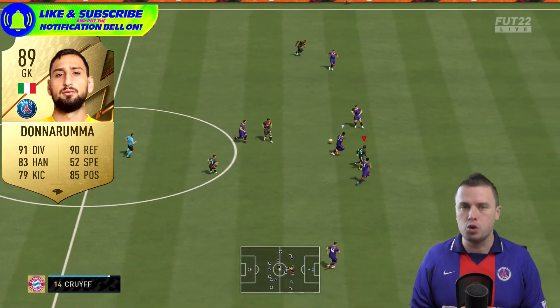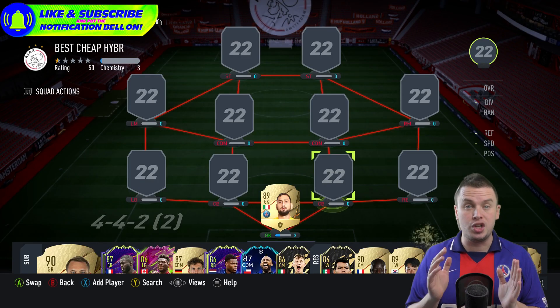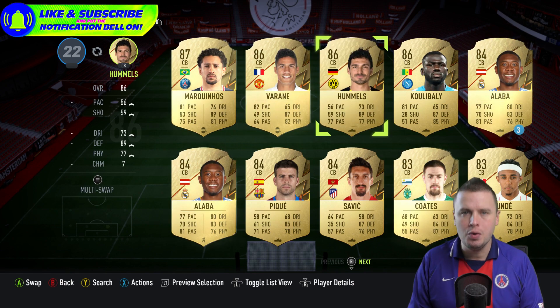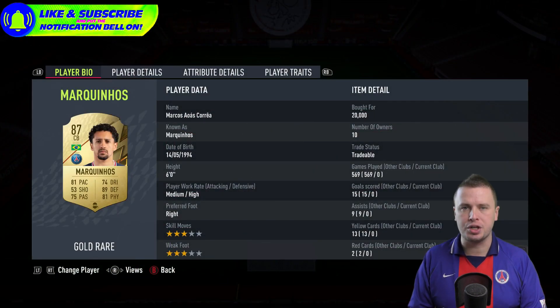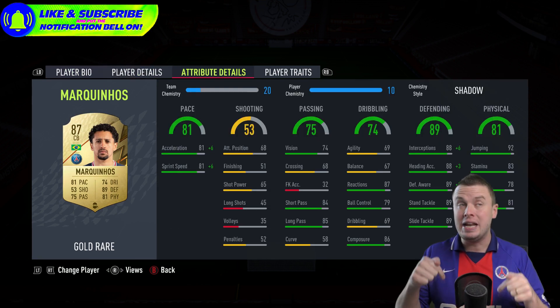Even now in January, Donnarumma is still very expensive because he's just very good. His price range is still around 30k coins. One of the best center backs I use so far is Marquinhos — 20k coins. If you want to cheapen it up, Kimpembe at 6k is a cheaper solution.